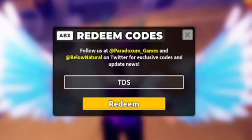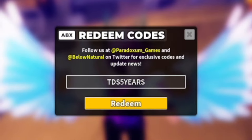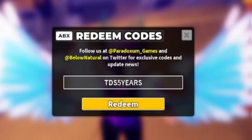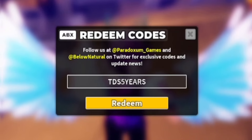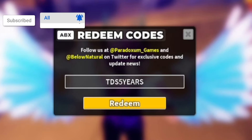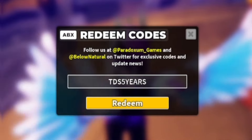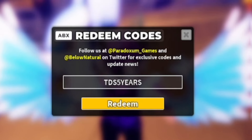The first code is TDS5YEARS — that's T-D-S-5-Y-E-A-R-S. Go ahead and redeem that code and it will give you some nice rewards in the game. By the way, I've got brand new working Please Donate event codes coming later in the video, so don't go anywhere or you'll miss all that new stuff.